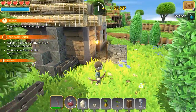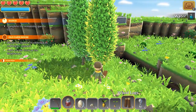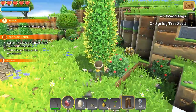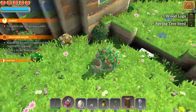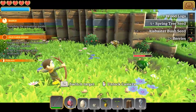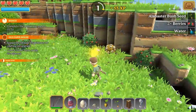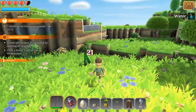We've got to repair the broken workbench and craft a scout tunic. I think we need more wood in order to repair the workbench. Can I just hold this down? Yeah, I can just hold down click — I don't have to repeatedly click over and over again. Let's kill this green slime. There we go, got him. And that one needs to die too — he got me. There we go.